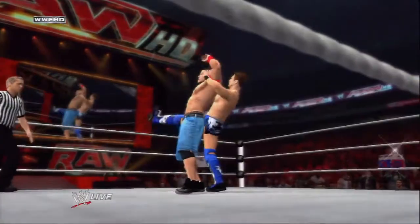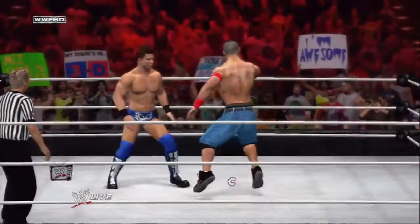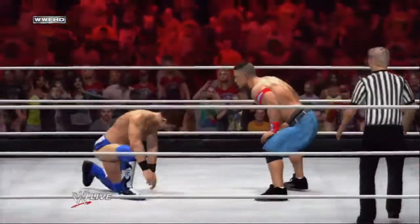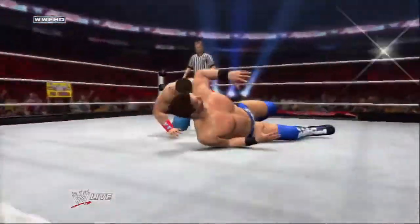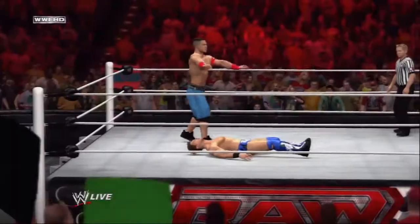In an effort to recreate the dramatic momentum swings that you see on WWE TV, new comeback moments allow you to stage your own dramatic comeback. This signature comeback combo can catch your opponent completely off guard and bring you back from the brink of defeat. Choose wisely though — this one-time-use ability is only available at critical damage level.